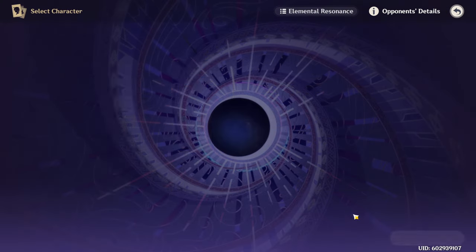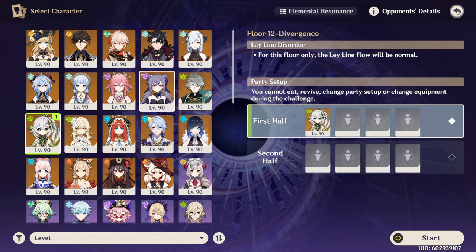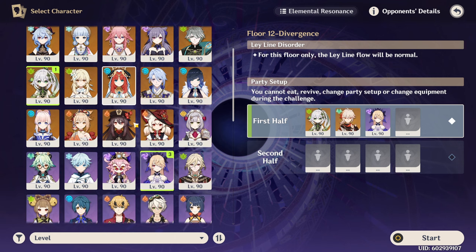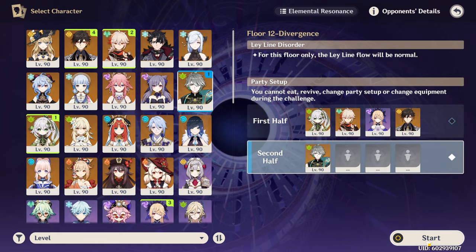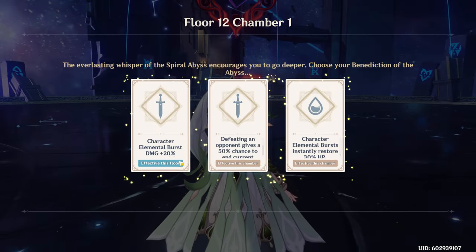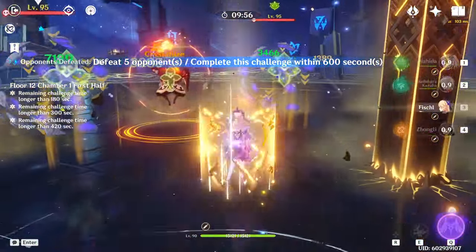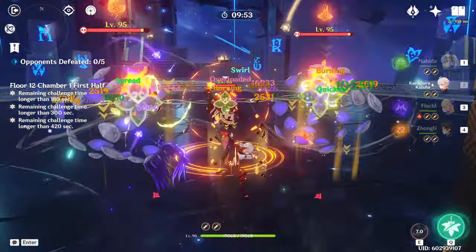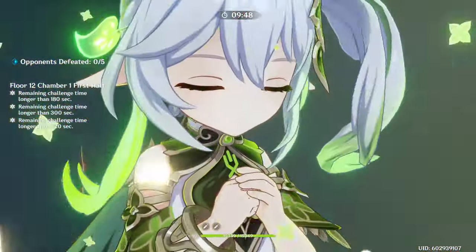Let me quickly just do a little showcase. I'll just do the first half of Floor 12. It also just reset literally about an hour or two ago, so I'll just do a Quicken team — that's good enough to showcase some Elemental Mastery scaling. Nahida obviously benefits from Elemental Mastery, and Zhongli is here for the shield and double resistance shred. The first orb enemies have some Dendro resistance so it's not the best team ever here, but it's fine.